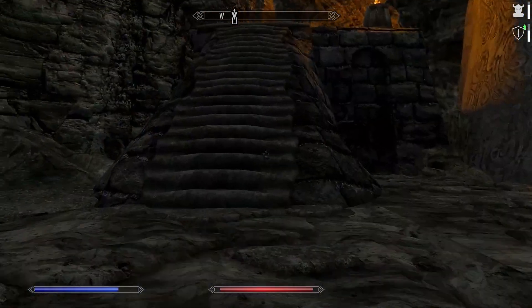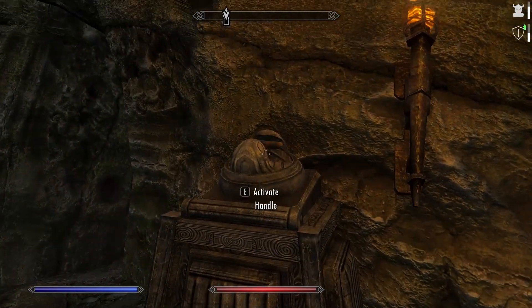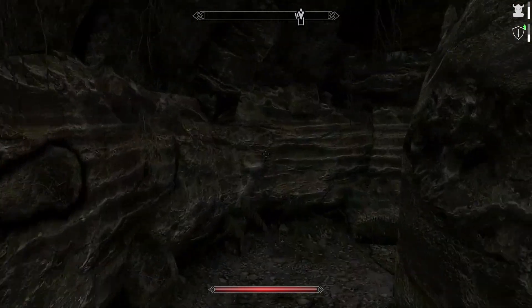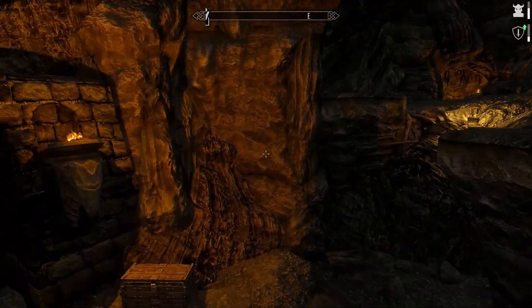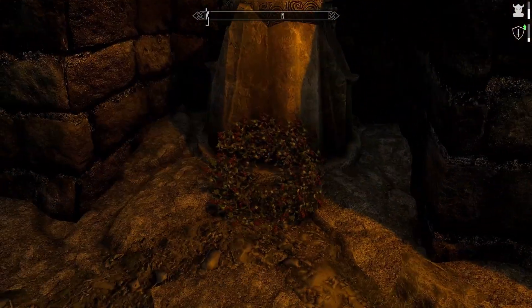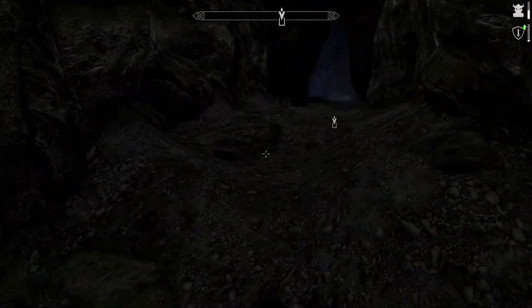And that did not take very long, now did it, folks? We have some other things I want to show you. Go through this way — little lever here, pull it. Follow the path. Not much here at all, so we're just going to have to drop down. Pop this chest. I'm not bothering with the skull — that is literally worth zero. But the flowers are good.